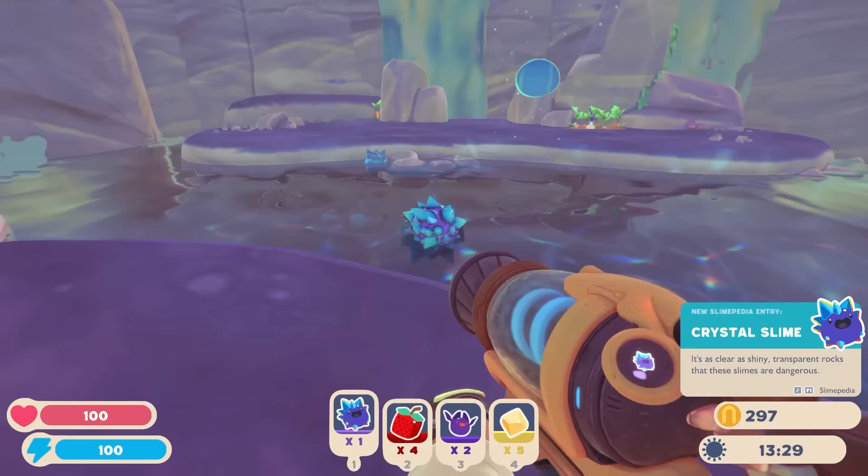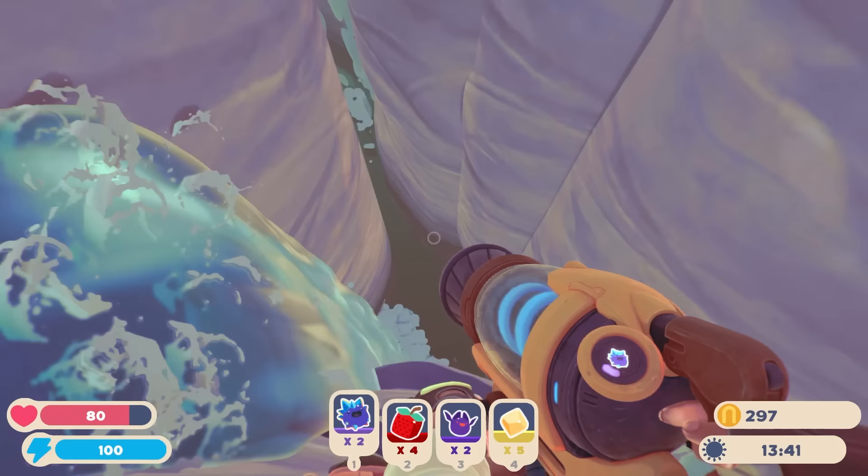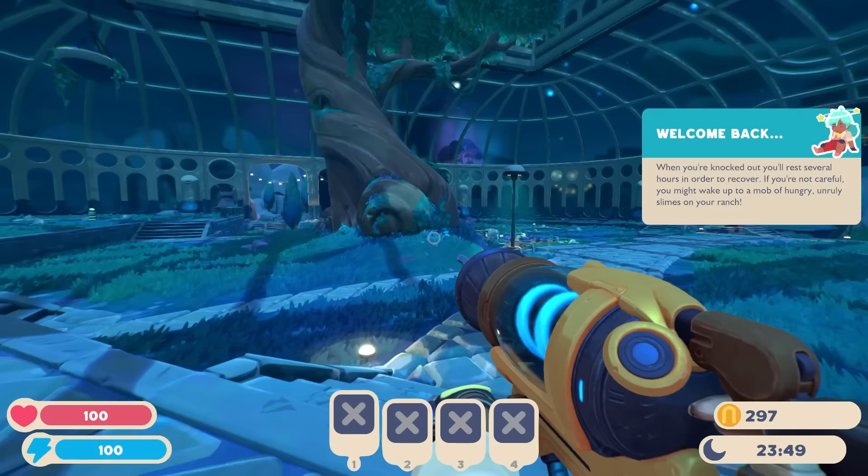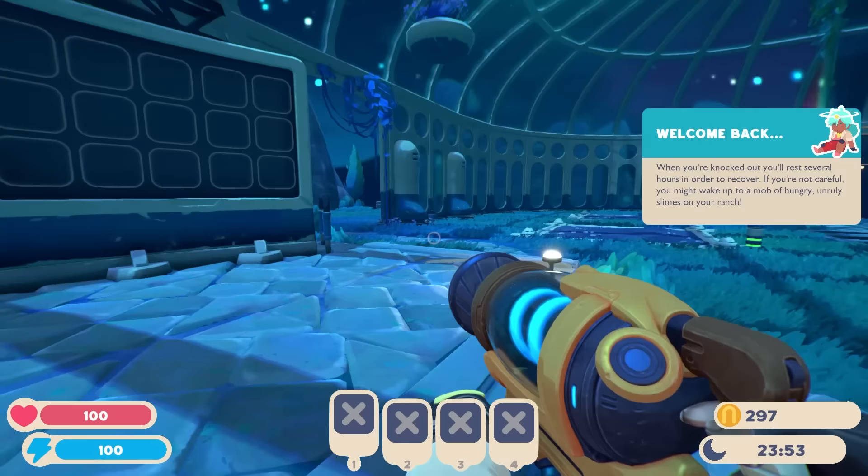Whoa — no, no, no, no, no! I got knocked out. But anyway my friends, did you see that there was a crystal Gordo up on that hill? So many more things to do and explore in Slime Rancher 2. I hope you subscribe and stick around for some more. Thank you for watching — if you did enjoy, let me know. And keep your stick on the ice — we'll catch you next time.